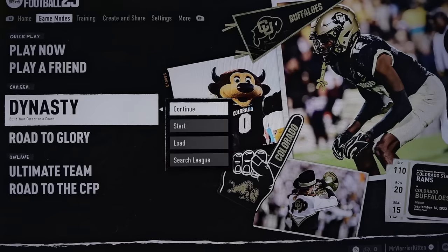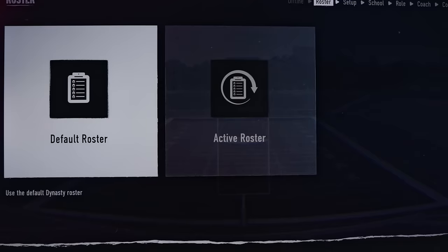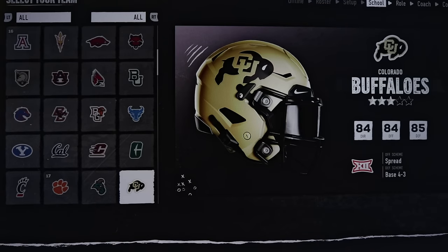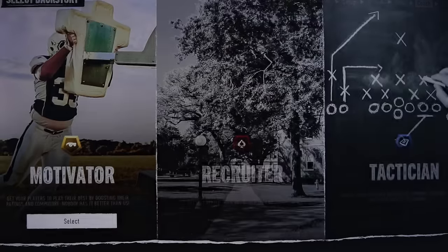Now we're going to go to Dynasty and start a new one. I'm going to go single player offline. I'm going to use the active roster — the currently loaded roster. I'll select that, then go to Advance. Obviously before this you set it up exactly how you want with custom settings for your dynasty — I'm just in a hurry and going through this quickly.